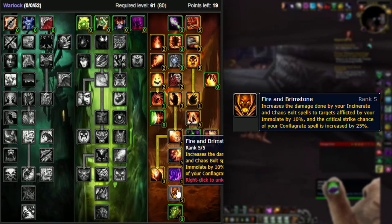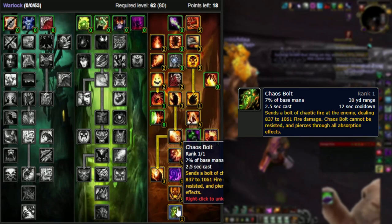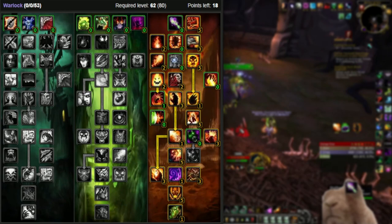Next, pick up the last two talents: Fire and Brimstone, which increases your Conflag crit chance by 25% and increases the damage done by your Incinerate and Chaos Bolt by 10% to anything with an Immolate on it. And lastly, Chaos Bolt — keep it on cooldown and try to use it with Backdraft procs. This cannot be resisted even partially and cannot be absorbed, so it's guaranteed damage you know you'll be getting, plus it looks kind of cool.